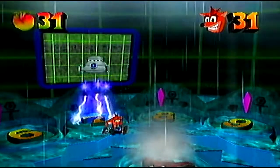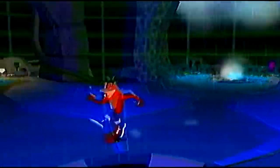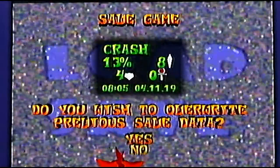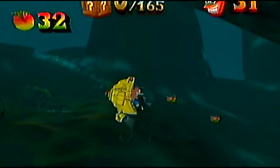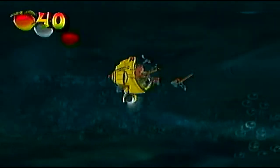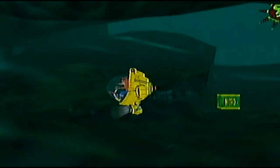H2O No is also an underwater level, and the first quarter of the level is pretty much a slog through an underwater section, similar to C-Cell Shenanigans. It starts off like an underwater level with the giant submersible, though this one controls differently - it moves slower and doesn't have the charge option. It can launch missiles, but sometimes they don't go very far compared to Crash 3. At least in this level you can actually see where the mines are.